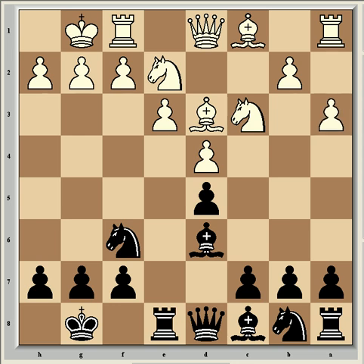Van Wehly played quite passively here with a3, just preparing some queenside play, but it's really too slow as a strategy. One of the benefits of developing his knight to e2 was that it allows him to play f3, which keeps black's pieces out of g4 and e4. Axe was quick to take advantage of the fact that van Wehly didn't play f3, and played Ng4 with immediate threats on h2.